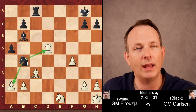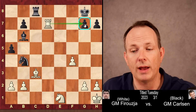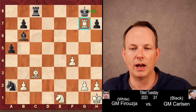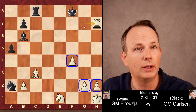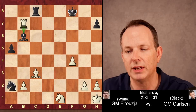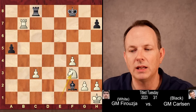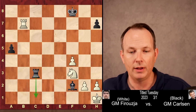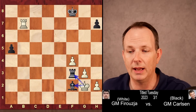Knight to b4 attacks the rook and also the a2 pawn, but rook to d7. Firouzja is threatening this pawn on g7 — it's very hard to deal with that threat. The knight goes to a2, and now rook takes g7 check. King to f8 was played by Magnus — you don't want to go to h8 and allow a discovery from the rook. Firouzja should have taken the pawn at h7, that was a stronger move. But he goes ahead and takes on b7, taking with tempo hitting the bishop at b6. Knight takes c3, bxc3, and bishop to f2, attacking the knight on e1. Knight to f3, then a4.